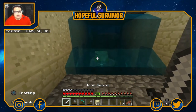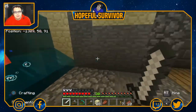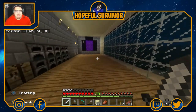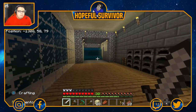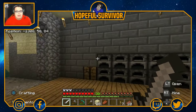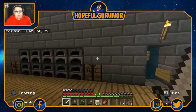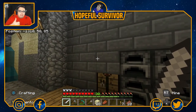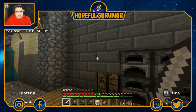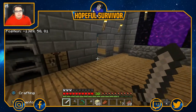Unfortunately, the one issue is Drowned can't enter my house. But hey, it's a good way to get experience there. Not much to the house right now, but I'm thinking about going into this wall here to build separate rooms, such as my pantry — which basically is my chest room — my enchantment room, and all that kind of stuff.